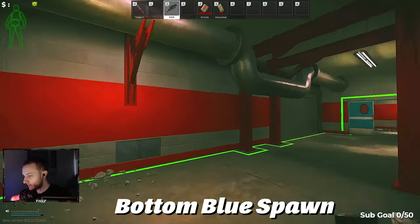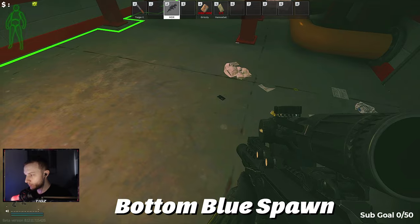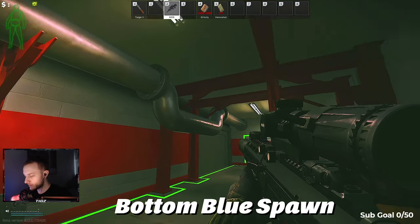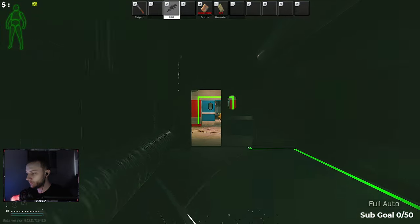This is the under-blue staircase spawn — pretty common. Players spawn right here, walk all the way up, go up the blue staircase, and there's another spawn there too. We'll get to that spawn in a second. We're going to finish up the basement first.